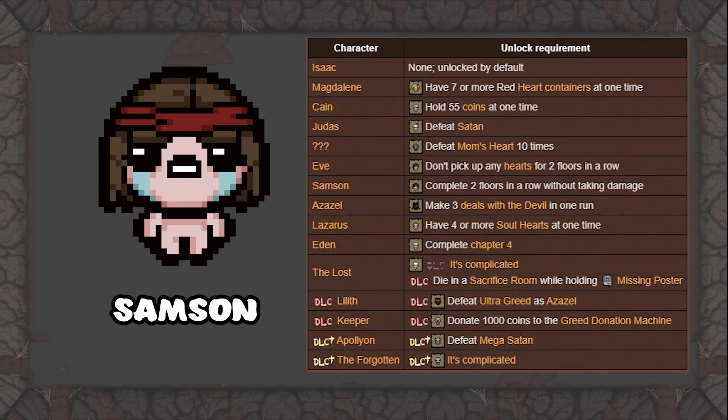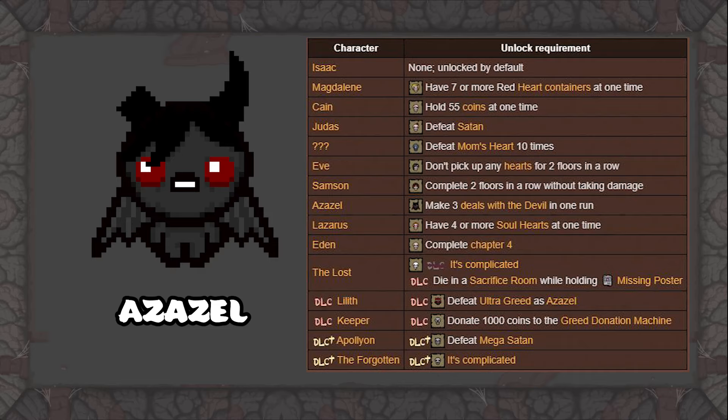To unlock Azazel, you must take three Devil Deals in one run. You want your Devil Room chance to be as high as possible at all times. A Devil Room will never spawn on the first floor unless it is an XL floor or you use the Joker card. On floor two, the Devil Room will have a 100% chance to spawn; however, if you take any Red Heart damage, your chance will be reduced to 0%. If you get a Devil Deal, the next floor has a 0.25 multiplier chance, the second floor after a 0.5 multiplier, and the third floor you're back to 100%. Blowing up shopkeepers and beggars increases your chance, as well as having Pentagram, Black Candle, Book of Revelations, or Book of Lyle. If you have a Goathead, the Devil Room will always have a 100% chance to spawn.